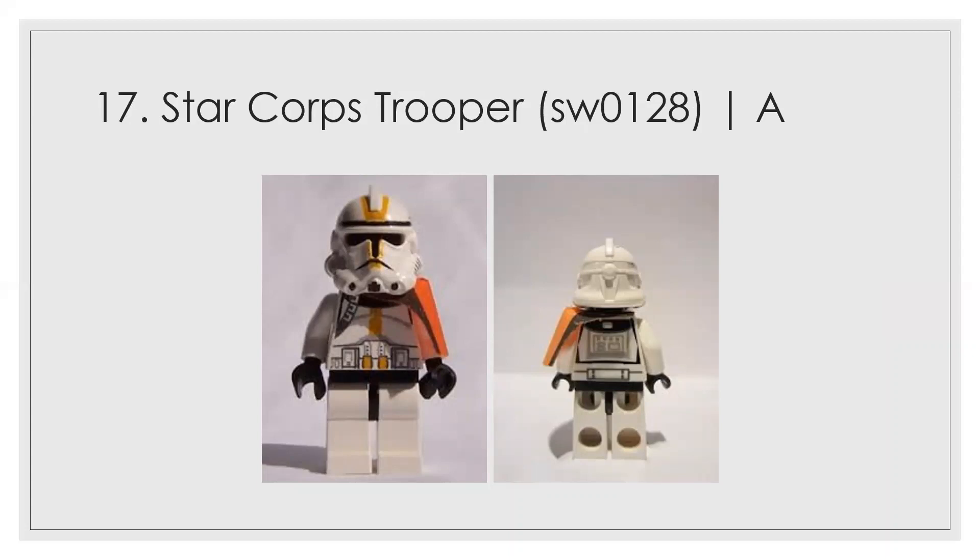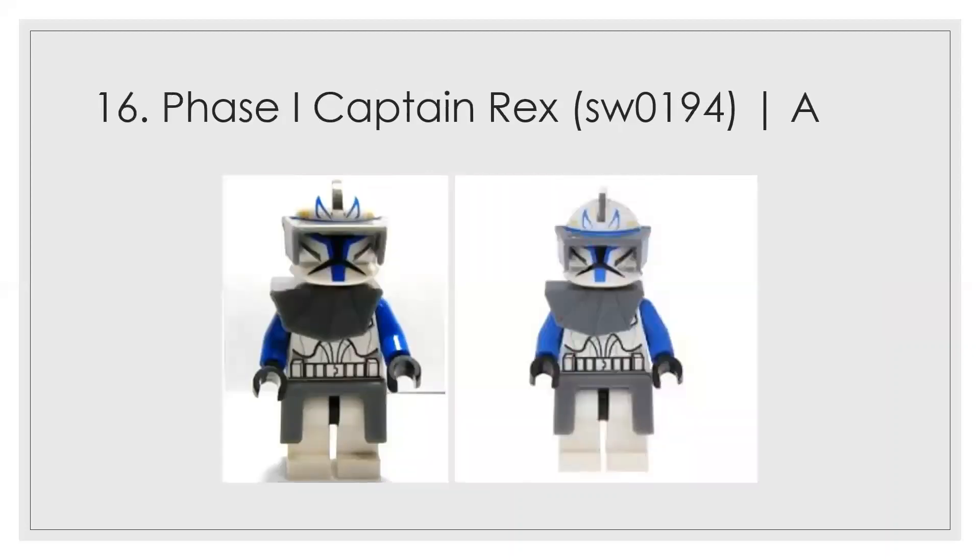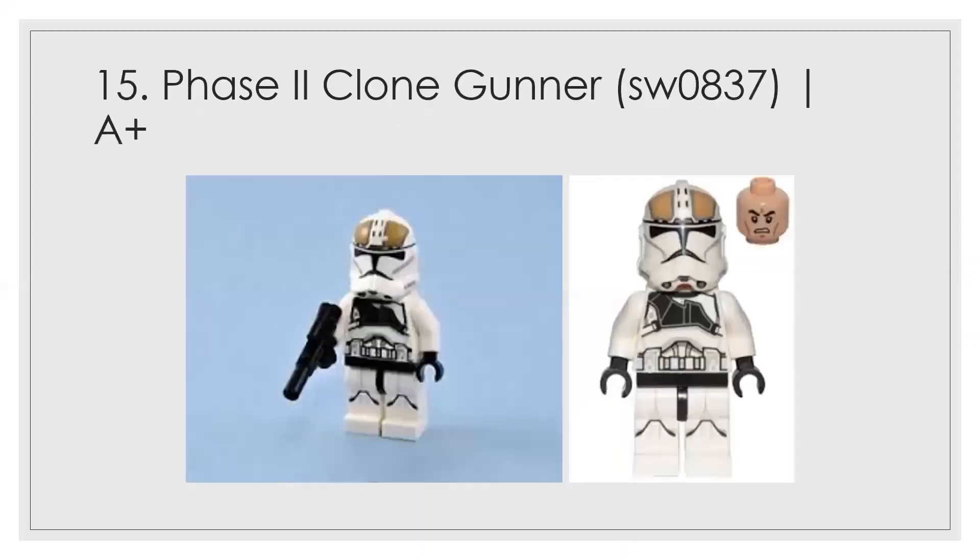Number 17 was by far the best clone with that mold. At number 16 is Phase 1 Captain Rex — an A suits him. You can see by now that I think Phase 2 is better than Phase 1. The markings on the helmet are great, but the only issue is there's nothing on the chest. The blue arms are a nice addition, but the bare chest keeps him from ranking higher. The helmet is S-tier all the way, but the rest of the figure holds him back.